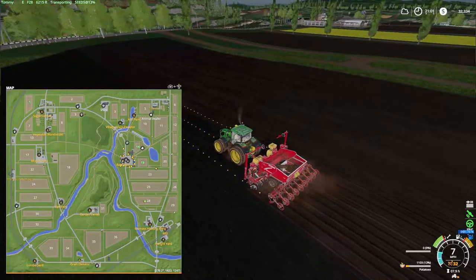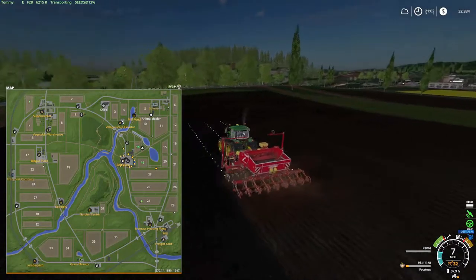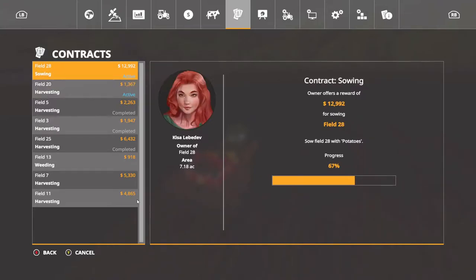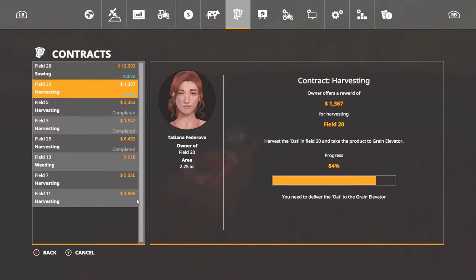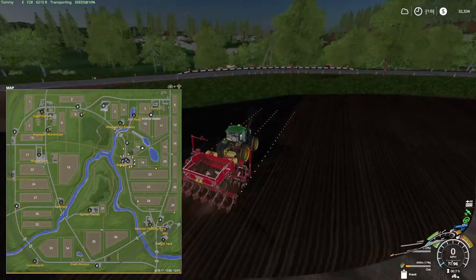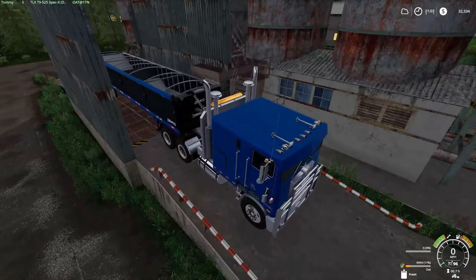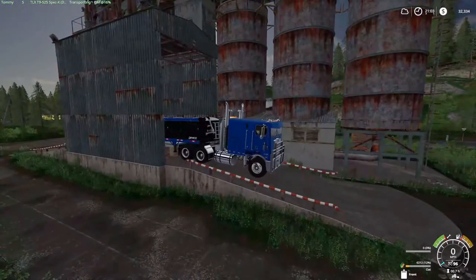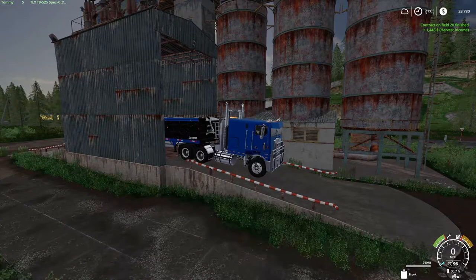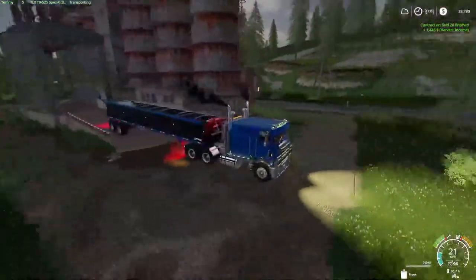I think I was going to field 20 last. This is oats off of field 20, and we're dumping this here — just going to dump the whole thing, get the contract finalized. We'll get some harvest of $1,446. This truck's been awesome, folks. I love it. Get Jordan driving back to the farm shop, I'm just riding along.